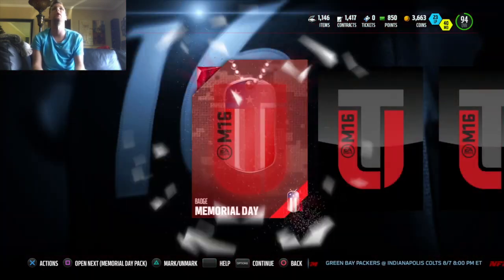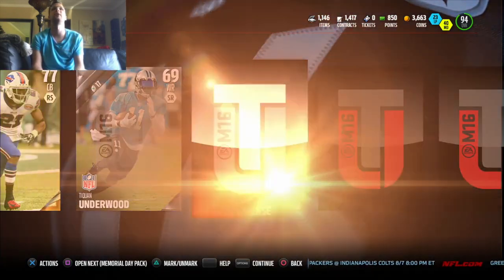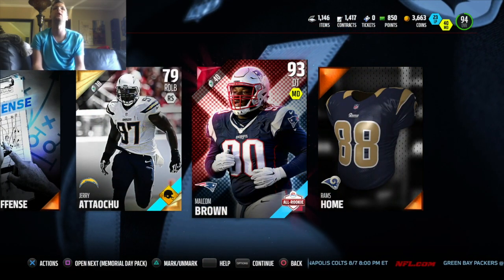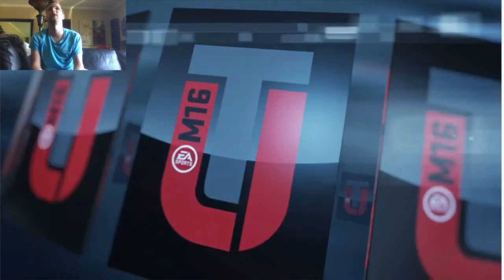On to the next Memorial Day pack. We get our badge and our second badge. Looking for an elite here — we get another all-rookie card, Malcolm Brown, 93 defensive tackle. That's a nice addition there for the team as well.